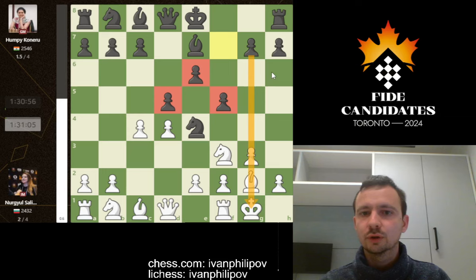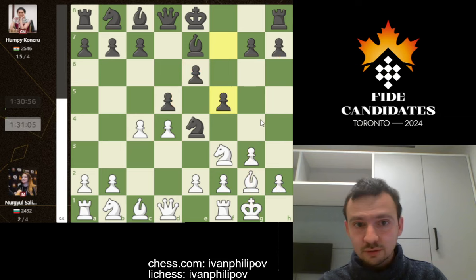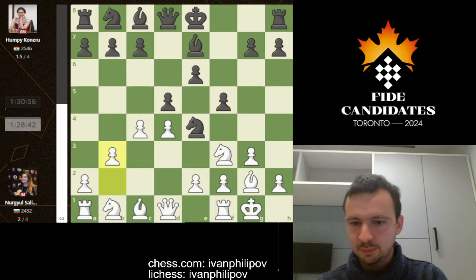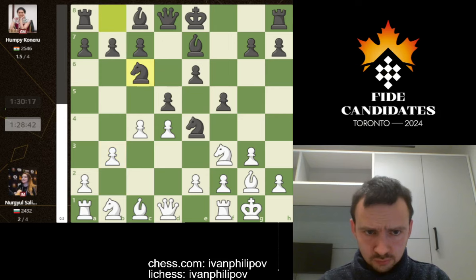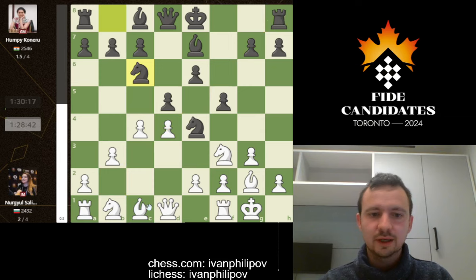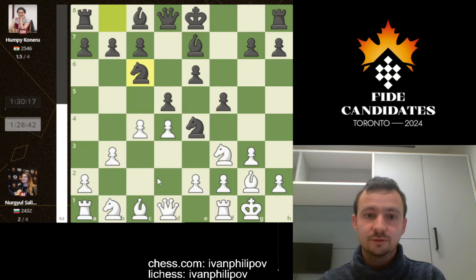The computer doesn't really like it — it's already 0.6 for Nurgil, meaning the computer thinks Nurgil will be able to withstand this attack. But how to do it is interesting because it's never happened before. Nurgil creates some space to develop her bishop, and Humpy develops her knight to c6. Now comes the next really critical and interesting move. Nurgil could play a very normal move like developing her bishop to b2 on the long diagonal, or develop her queen to c2. Both are good but lack a concrete specific strategic idea.